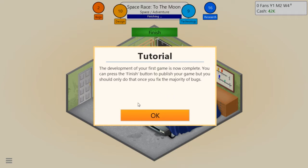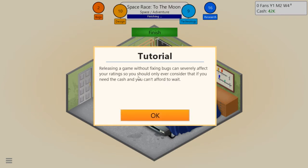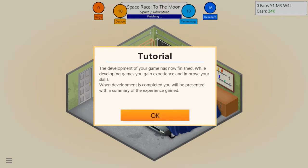You can press the finish button to publish your game but only once the majority of bugs are fixed. Releasing a game without fixing bugs can severely affect your rating. We have 10 design points and 9 technology - let's get one more technology. There we go! Okay let's go ahead and publish it.